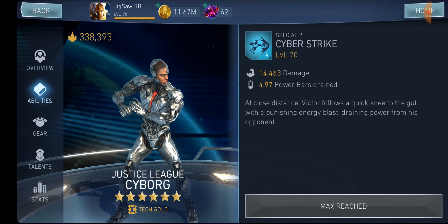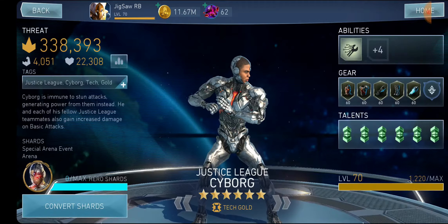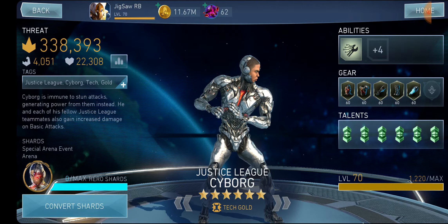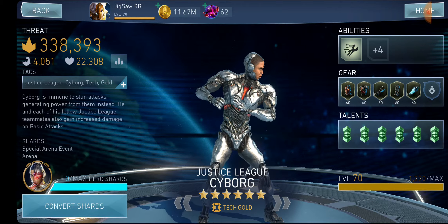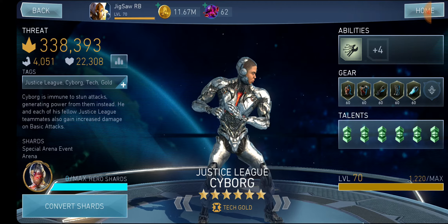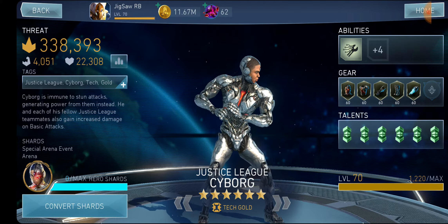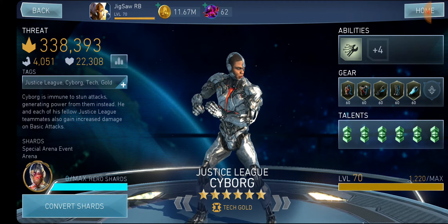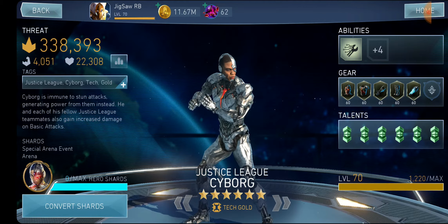He can one-shot everything in Tier 6 and do around 10 million damage in Tier 7 or 8. His Special 2 is what makes him so versatile — he power-drains five bars of power, allowing the Justice League team to one-shot Phase 4. You definitely need Justice League Cyborg. Unfortunately, Netherrealm removed his gears from the Arena Store, so I have no idea where to get gears for him right now. If they add his gears back, I would highly recommend building him. You can potentially get his full gear set from raids if you're lucky, but that requires god-like luck.